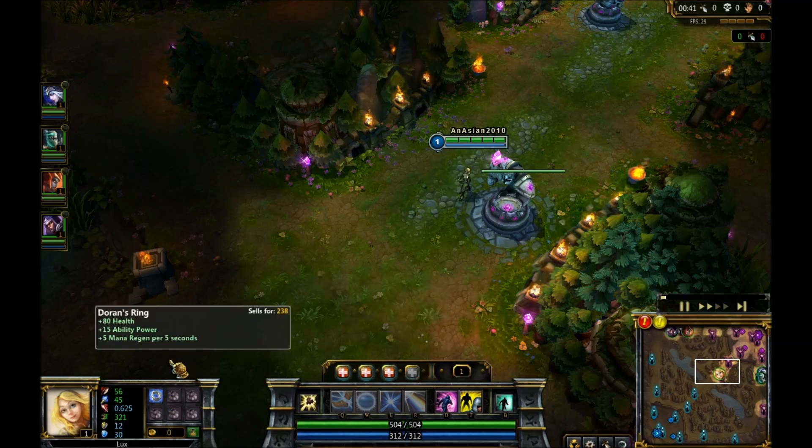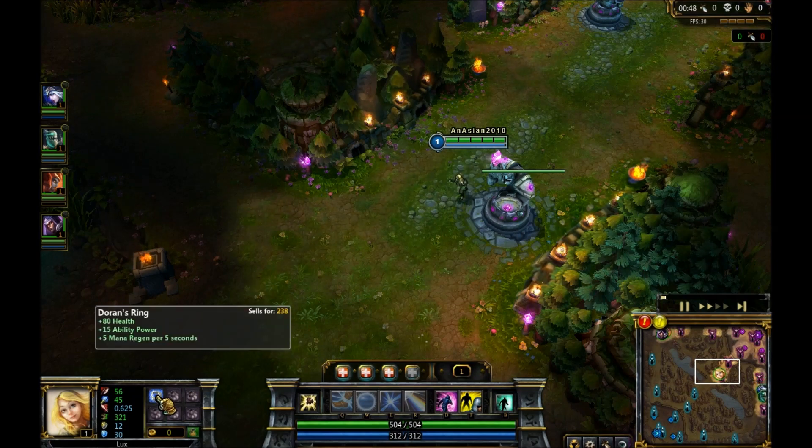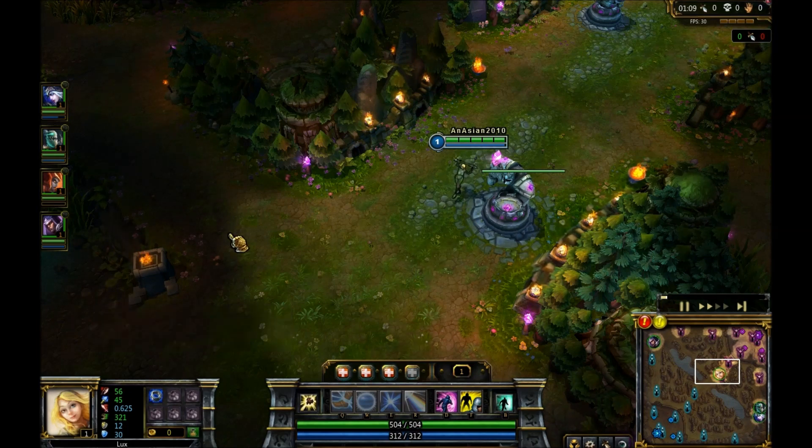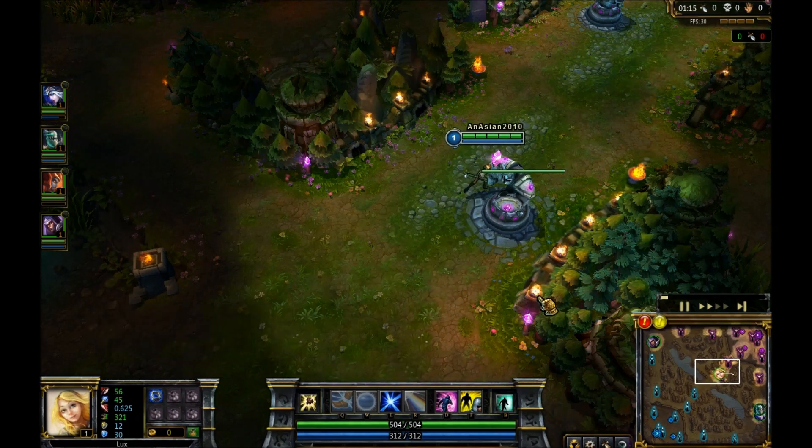You're gonna want to start off with a Doran's Ring right off the bat. Lux is pretty squishy and the Doran's Ring will give you 80 health, 15 ability power, and 5 mana gen per 5 seconds. This is not only going to give you a little bit more health, but it's going to increase your ability power so you're doing more damage, and it gives you more mana per second — one more mana per second additionally to whatever runes or masteries you have. Great starting item for any AP caster.